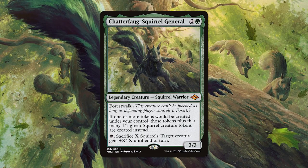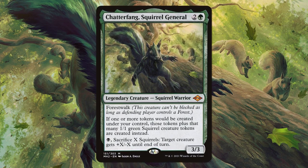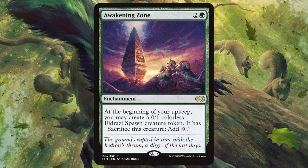Chatterfang, Squirrel General. Tokens, tokens, and even more tokens. You can build this in a lot of ways, and I prefer making as many tokens as possible, because Chatterfang gives us squirrels when we make a token. Imagine Verdant Force, normally an okay card that gets us a saproling at each upkeep — now we get a saproling and a squirrel when we have our commander. Awakening Zone gives us an Eldrazi at our upkeep that we can sac to get a colorless mana. This is one of my favorite ways to ramp in the game.